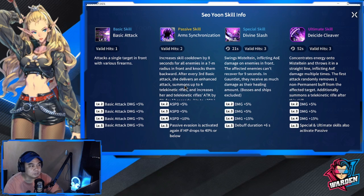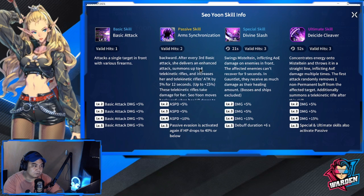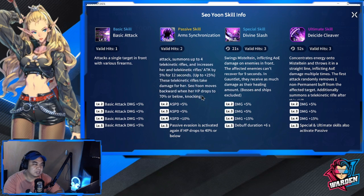Her passive skill is Arm Synchronization, which is an AOE with valid hits of 2 — increases skill cooldown by 8 seconds for all enemies in a 7-meter radius in front and knocks them backwards. For those running healing teams, this is not going to work for you, so keep the healers out of her way. After every third basic attack, she delivers an enhanced attack.